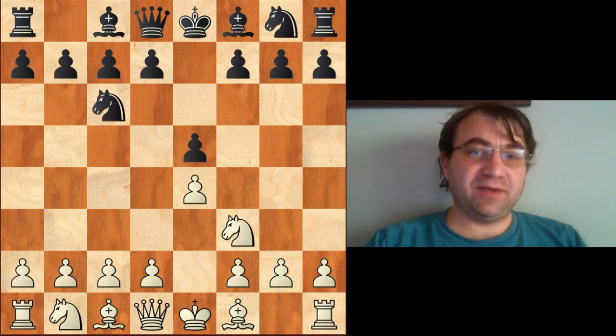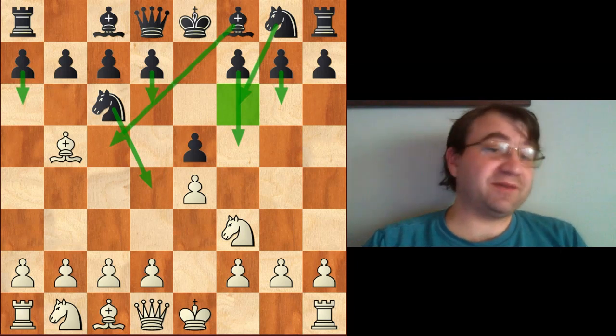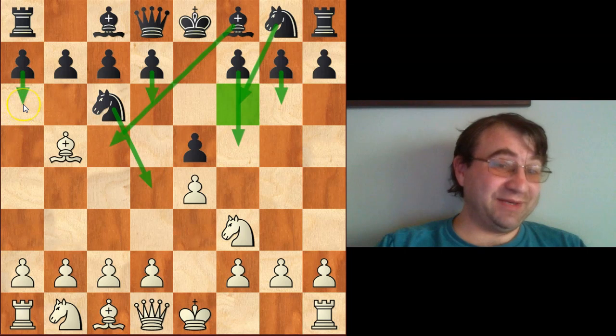So after e4, e5, knight f3, knight c6, bishop to b5, we have the Ruy Lopez. As you can see here, black can play basically anything he wants against the Ruy Lopez. He can play a Berlin, a Schliemann, a Steinitz, a Classical, a Bird, or he can play the Morphy Defense beginning with a6.